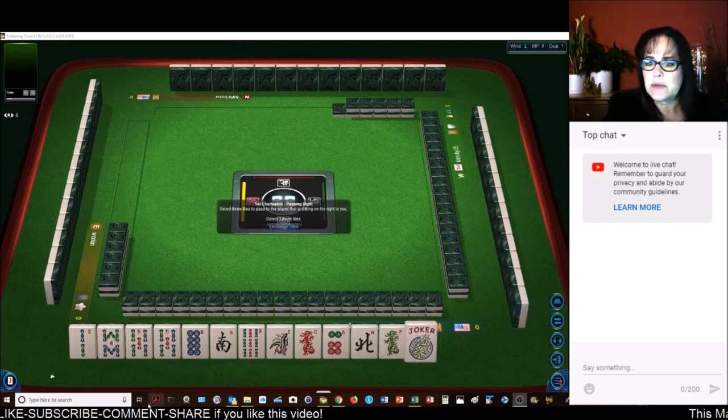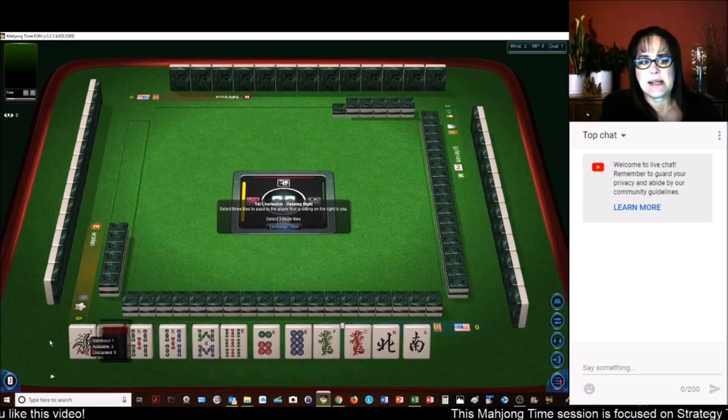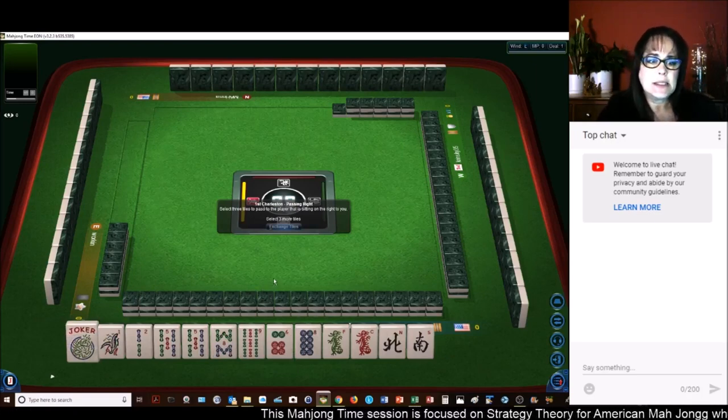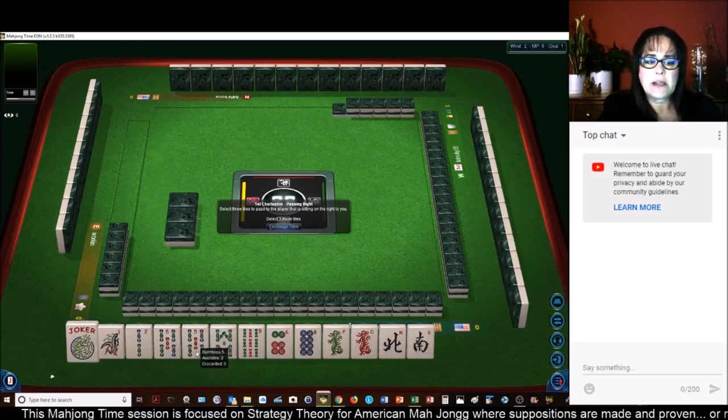Let's see what we can do with these tiles. We can start with a joker — always nice to start with a joker, though not always if you're playing a pair hand. We have north-south dragons, pair fives, pair fives.